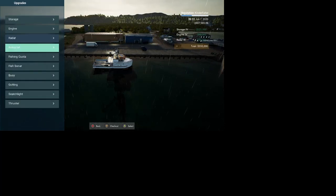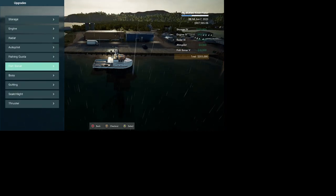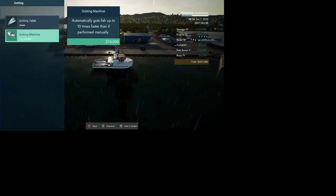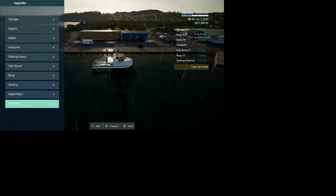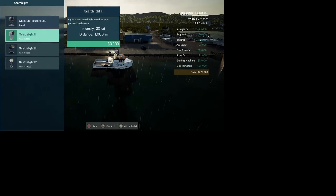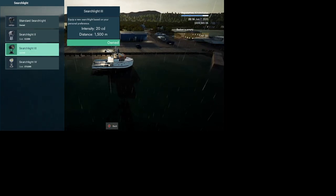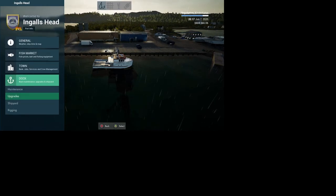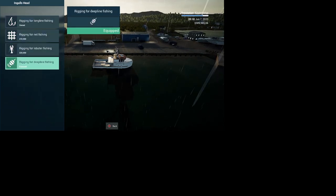We need to upgrade the storage, the motor, sonar — definitely gotta have that — the buoy upgrade, the gutting machine, and the side thruster, which is really nice to have. I'll go ahead and buy this one here to show you that it's not really a whole lot better, but we'll still give it a shot. We've got to make sure we are rigged — now we are. That's another 15,000.